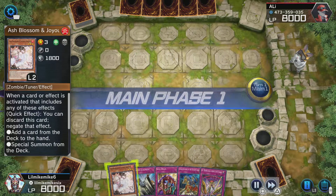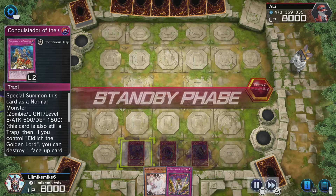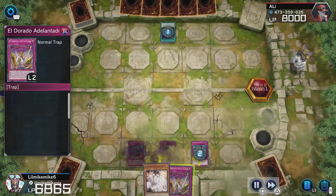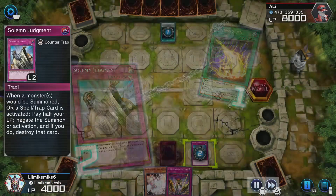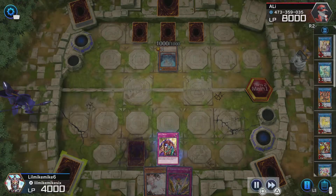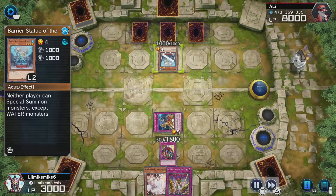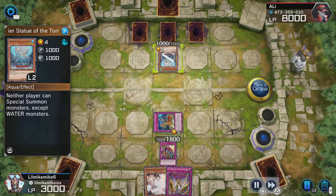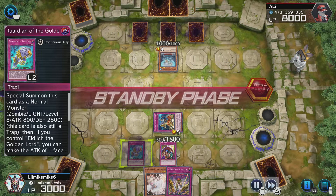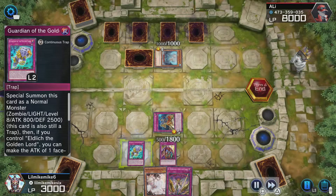We've got an Eldritch deck here. We start off with Skill Drain, Solemn Judgment, and Conquistador of the Golden Lands. He immediately goes for Lightning Storm — we don't want that — so we Solemn Judgment it. That's bad because it costs a lot of life points, but Skill Drain came in at perfect timing, basically negating his ability to stop us from special summoning. Skill Drain came in clutch, so I like Conquistador now going into my turn.